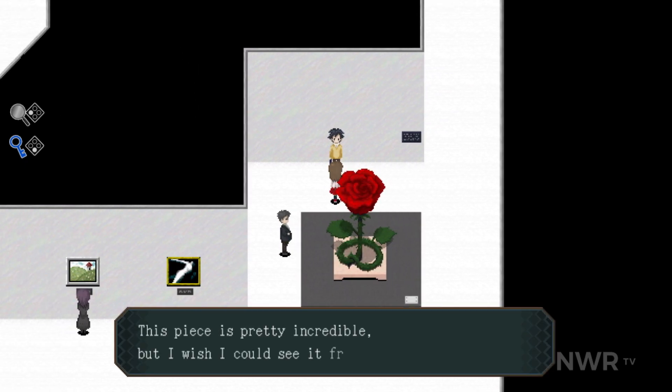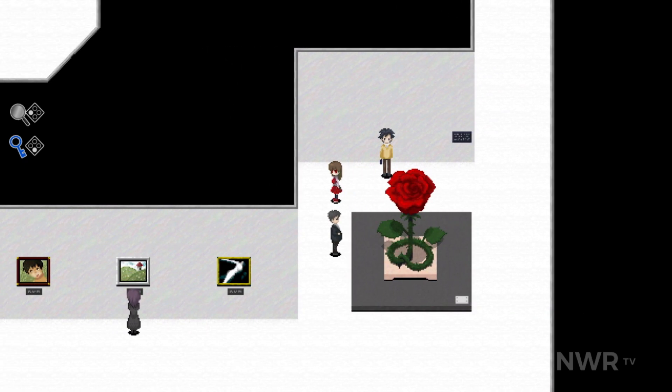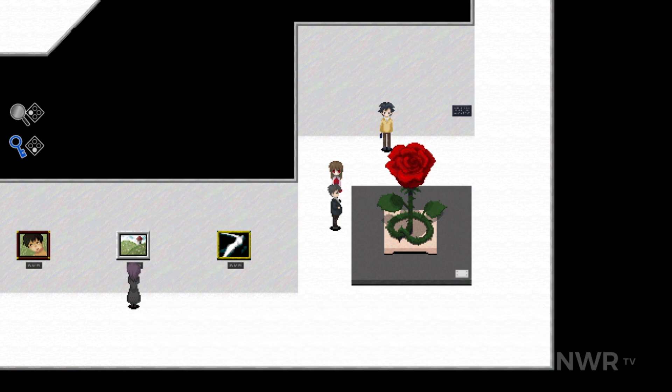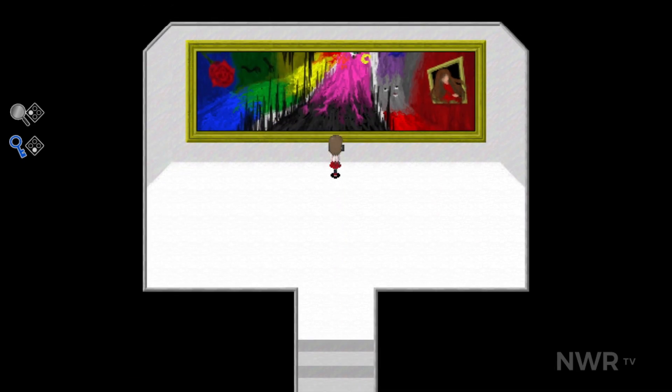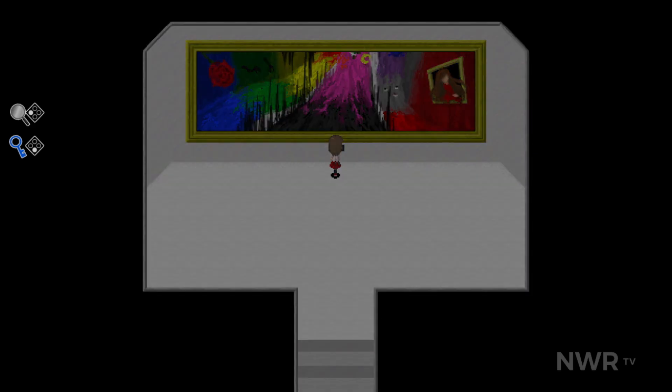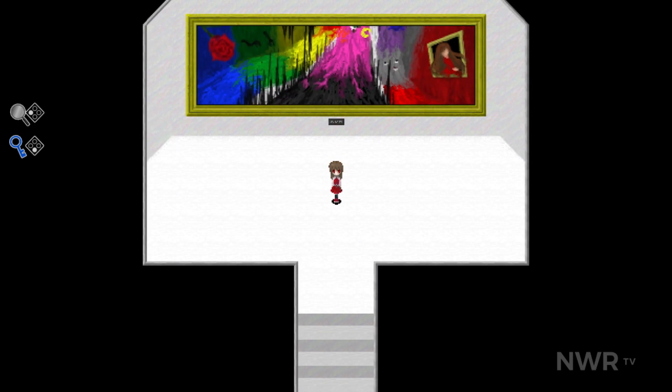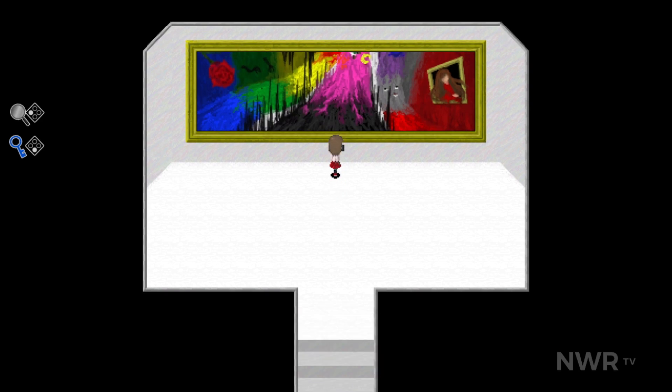In EBE, the player takes control of the titular character, a young girl visiting an art gallery with her parents to view the work of artist Grotena Weiss. When she wanders off on her own, she finds herself in front of a strange painting that she does not understand. Suddenly, the power in the museum flickers, and EBE finds that everybody else is gone and the doors are now locked.